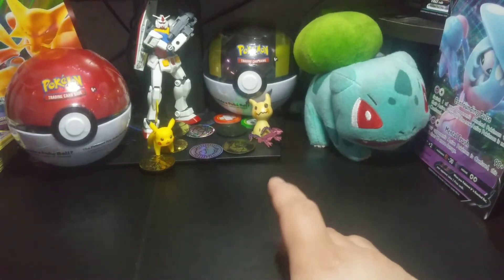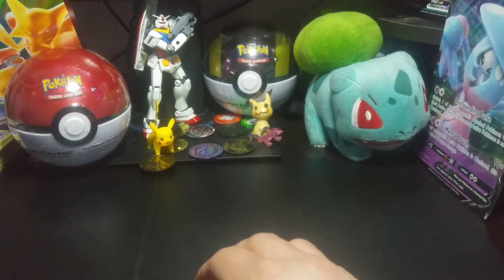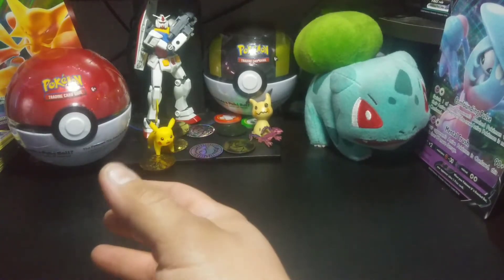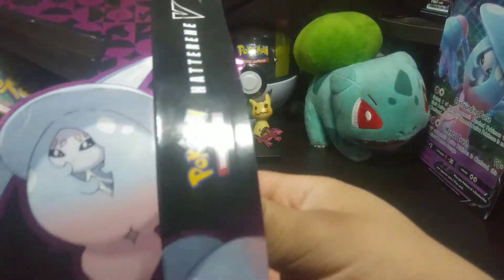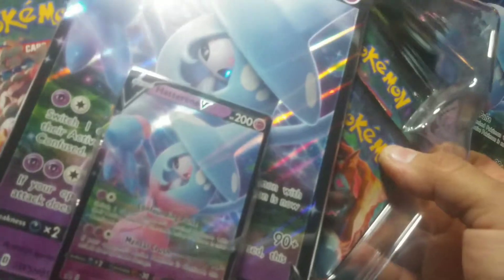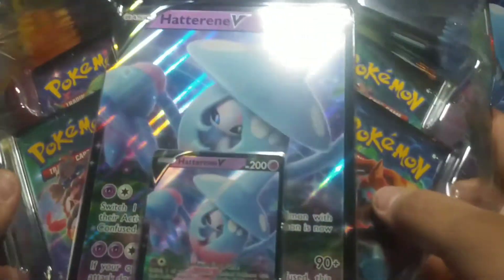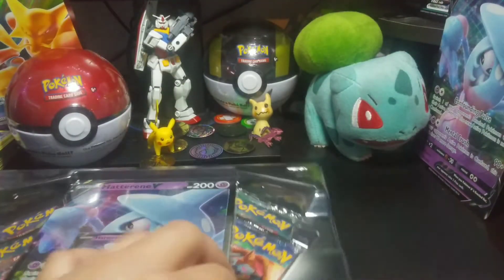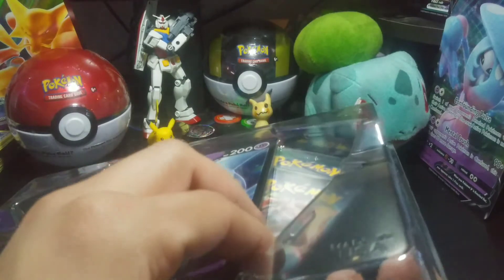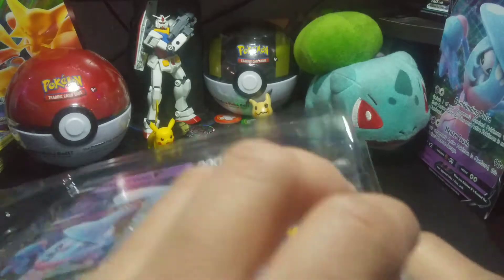What is cooking, good looking? Welcome back guys to this channel. I'm here with my son, so today we have another Hattern V box opening because we want to see what we're gonna get off these Champion Path packs. We got two more — Walmart had like seven of them, like ten of the Alakazam's. I ended up picking up two of each.